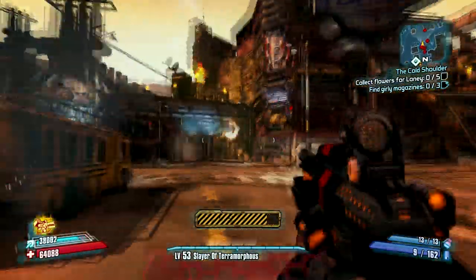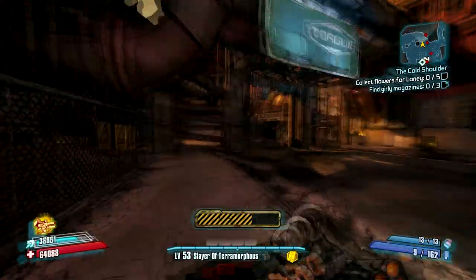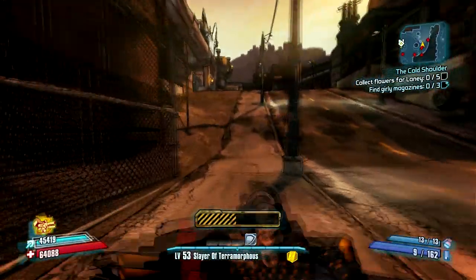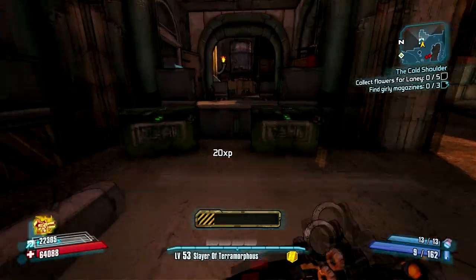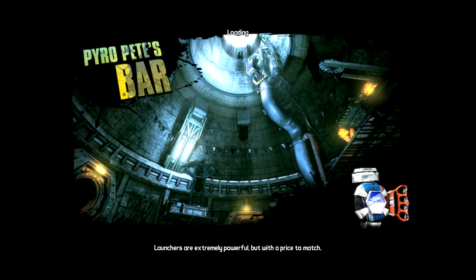There's going to be a couple of mobs on your way. If you have the turrets upgraded, it should be no problem — just throw the turrets down and they'll kill them for you. There should be a sign that we just passed that says Pyro Pete's is down this way. Up here, you will see the entrance to the bar and a little reviving new-use station. Enter Pyro Pete's bar.